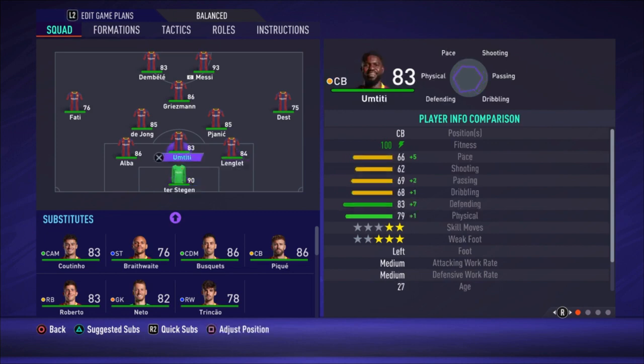It's Ter Stegen as the goalkeeper. Lenglet, Umtiti, and Alba are the center backs. I'm using a lot of full backs as center backs, especially when I'm playing with three defenders because they are faster. They are not that tall, but most of the time that's not a big issue for me because I don't concede many goals from headers. Lenglet is also pretty fast with 73 pace and Alba is fast with 87 pace.